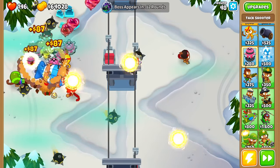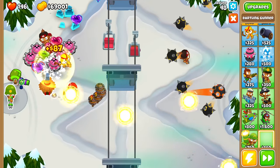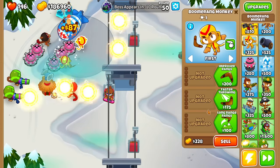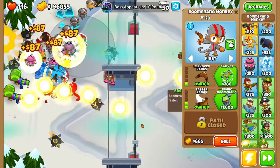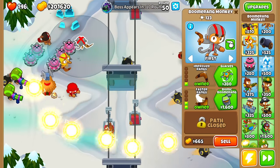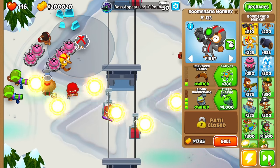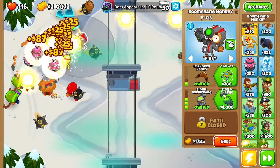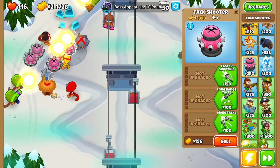That is kind of scary - four to five more rounds. We definitely need to get another one of these Dartling Guns because this is actually doing some pretty decent damage. We're going to go for another Boomerang Monkey here. It's shooting out the Sun God Projectile as well, but we don't want the Sun God Projectile - we want something that actually does a ton of damage. Are you kidding me, just bananas? I mean, we already have these Tag Shooters which have made us $200,000 already. That is actually insane.